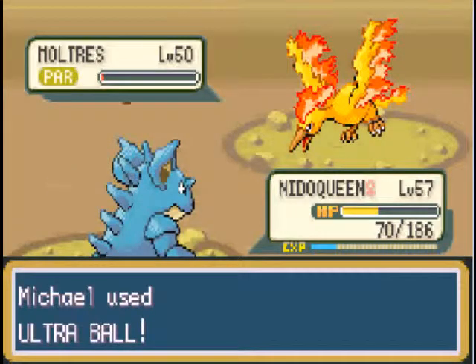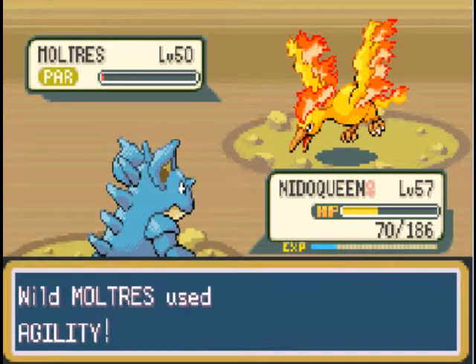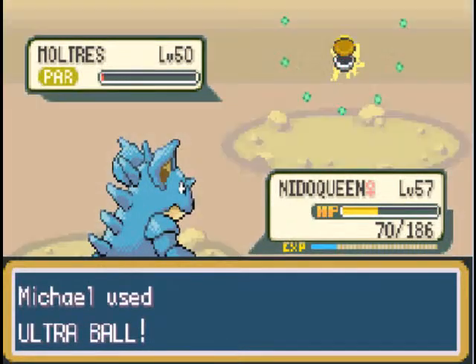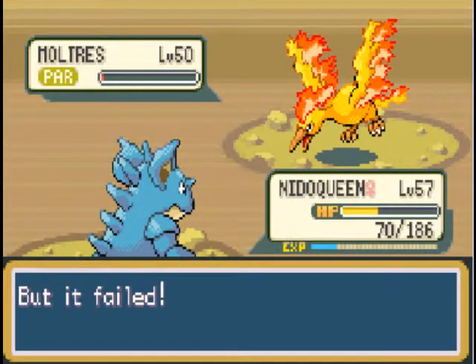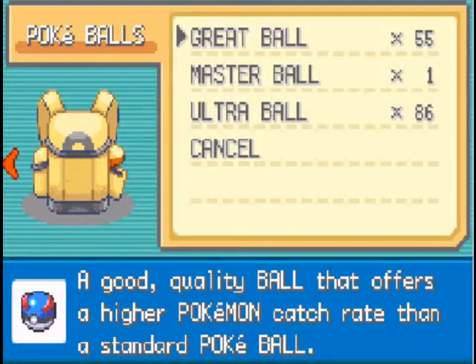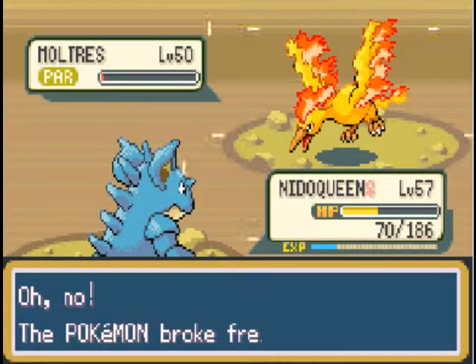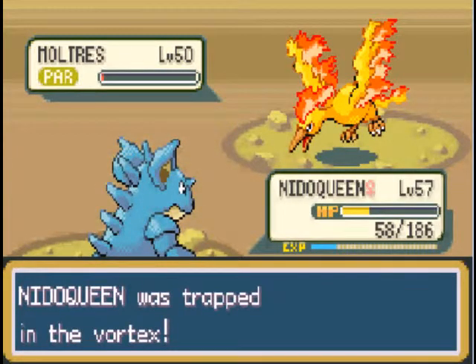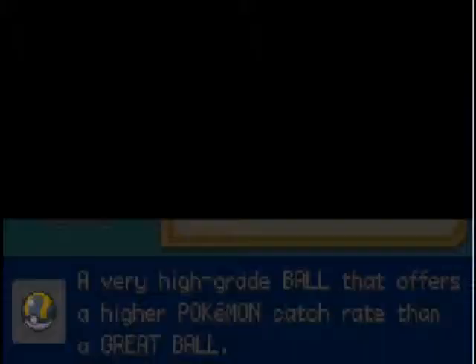But that's only if we encounter him before we get to the end of the game. If we get to the end of the game and haven't encountered him, then screw Entei. Come on, Moltres — stop being so damn stubborn! I could probably throw a Great Ball and he'd probably catch, wouldn't it? Screw it, I'm actually going to try that — Great Ball! Sometimes Great Balls actually do a better job than Ultra Balls, but not in this case. Fire Spin better have a lot of power points, otherwise I am screwed.